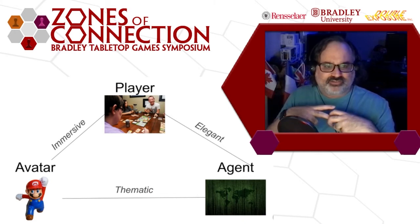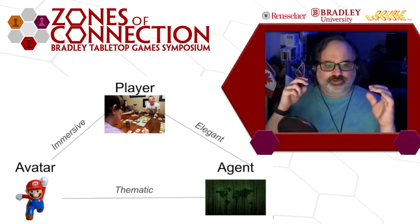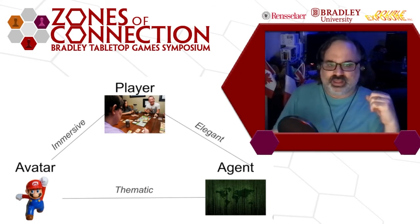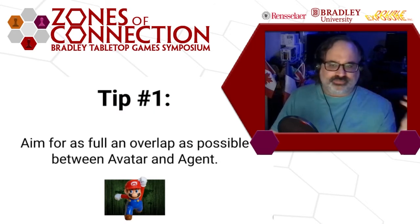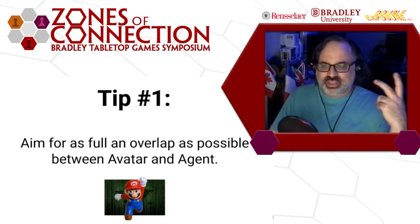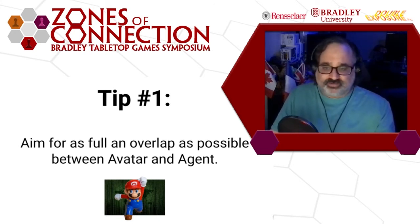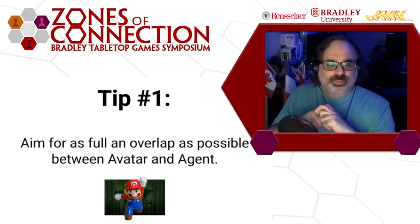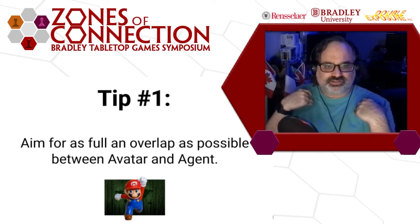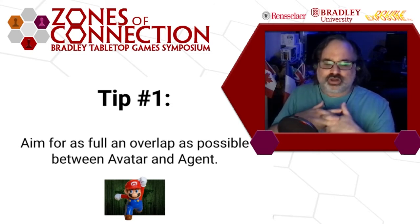That refers to a strong player-agent join. Now that we've gone through this model, let's talk about how we can create a game with a well-integrated theme. Tip one: get as full an overlap as you can between avatar and agent. The other two joins are useful, but I think this one is really, really important. Personally, I generally don't playtest a game until I feel like this join is as strong as possible.